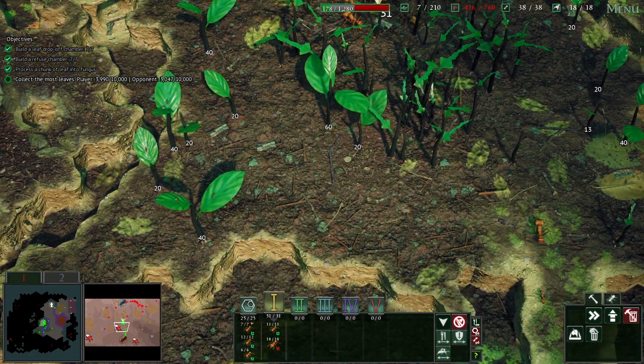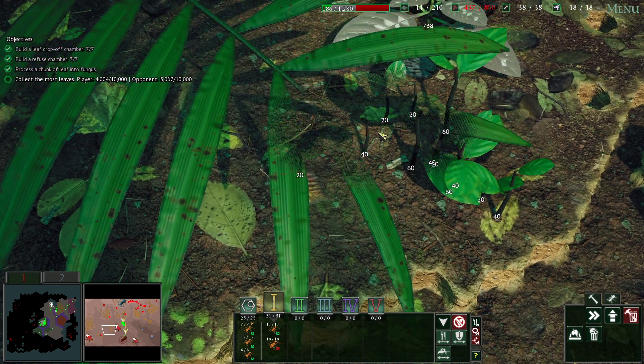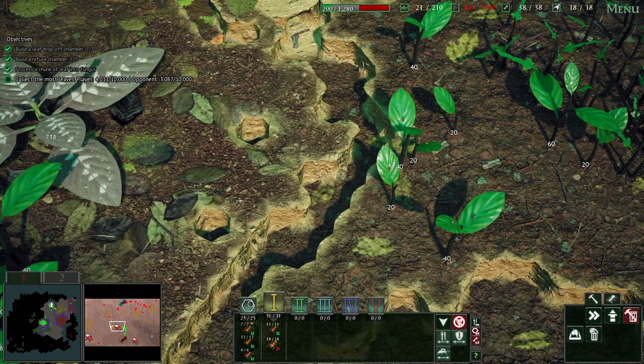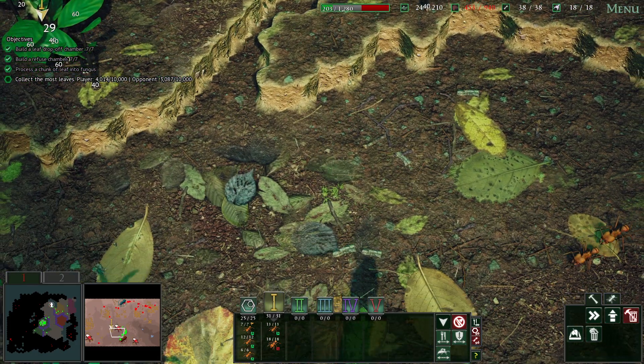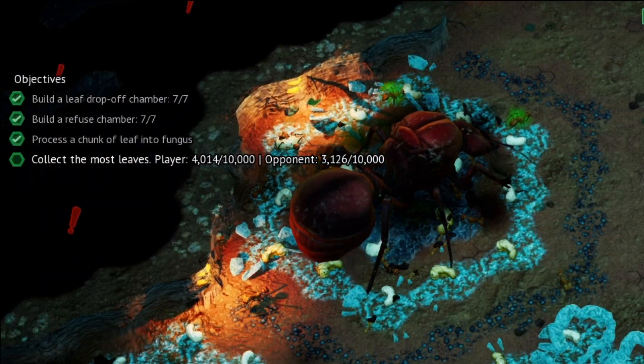We have finished collecting leaves there. Let's come to this section over here - I don't want to take the rest of the leaves near the phorid flies, I'm going to avoid them as much as possible. Thus far we are still in the lead when it comes to the food, so that's marvelous.